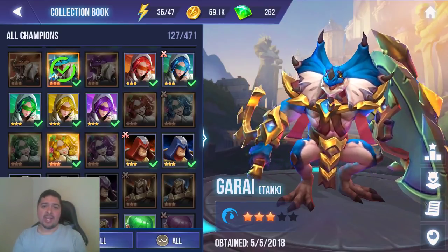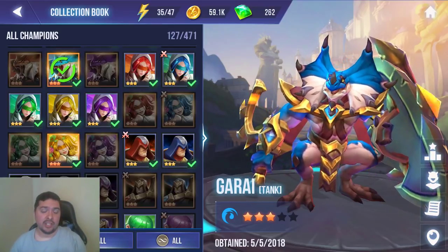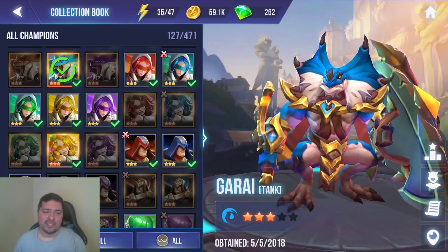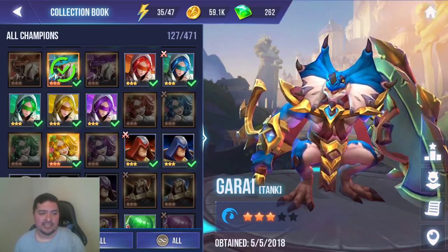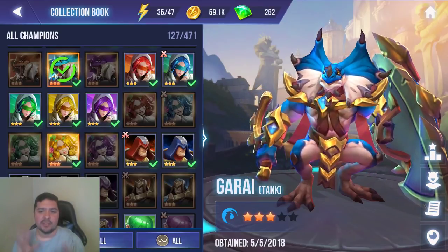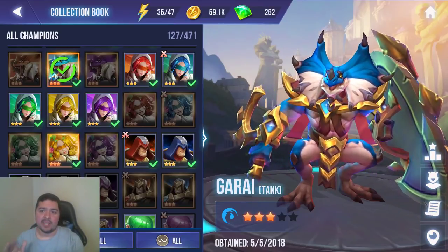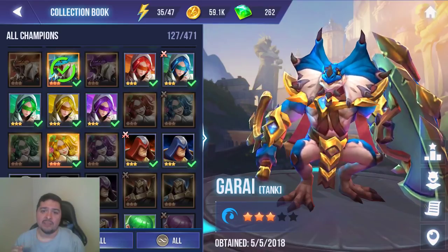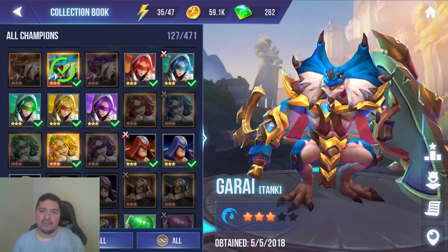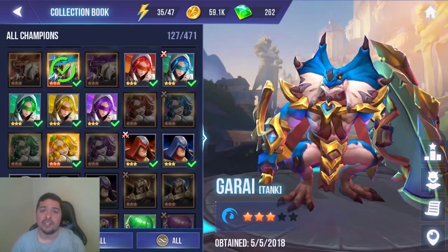The first one is Garai the Water Basilisk. He drops from the Water Bull Demon Dungeon. I personally use him in my arena offense — I think he's amazing and his first skill is great. He puts immunity on everybody as soon as the fight starts. However, I wouldn't recommend farming him early on unless you really want him for arena offense or defense. You might get him from a rare or common disc.